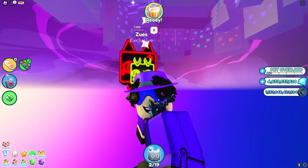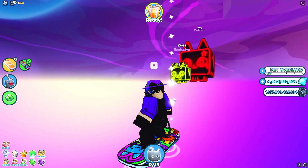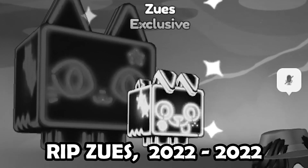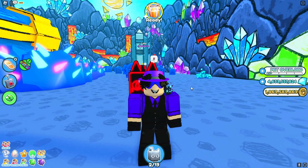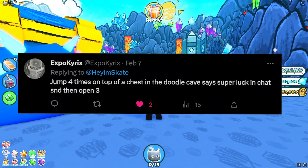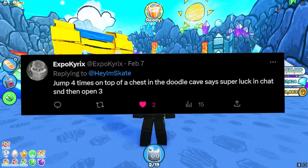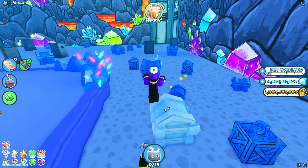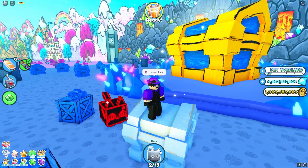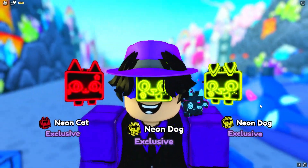Honestly guys, I might just sit here and fall forever, because I feel like I'm never gonna get to the level of rich I was before ever again. Look at how sad that dog looks next to my existing neon cat. None of these methods have been working and I'm starting to get a little bit annoyed, so it's time to bring out the big guns. Enough is enough. Expo Kyrix says to jump four times on top of a chest in the doodle cave, say super luck in chat, and open three, and then I should get a guaranteed huge. I'm liking this one, so I'm gonna try it. Up on the chest, say super luck, close the chat, and open three. Bro, not a single method has worked. This is absurd.